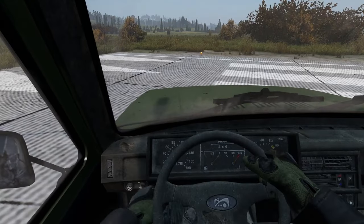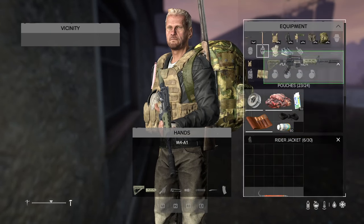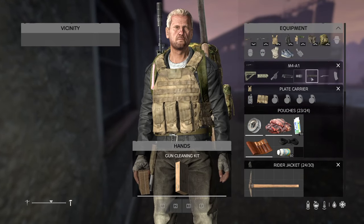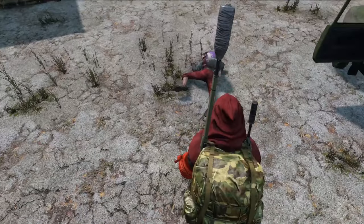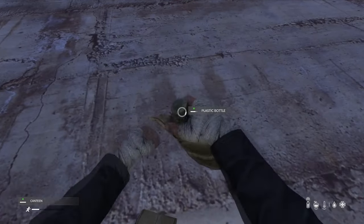Sitting in cars will prevent you from vomiting. Suppressors can be repaired using a gun cleaning kit, and you don't need to remove the suppressor to repair it — if you're using a mouse and keyboard, just drag it down to the gun cleaning kit. You can stealth attack the infected. You can refill filters with charcoal pills. Zombies despawn in around six minutes if nobody is in the area. You can transfer liquids between containers.